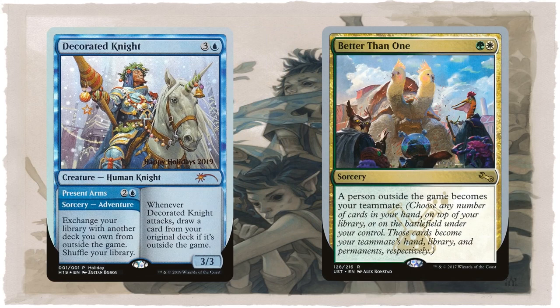That being said, I love its possible interaction with Better Than One. When you cast it, you can choose someone outside of the game to be your teammate — you give them everything you have: your entire library, all of your permanents, and all the cards in your hand. But what you do is, while Better Than One is on the stack, tap enough mana to cast Decorated Knight for its adventure cost and have it be the only card left in your hand. Once you get a new teammate, send Decorated Knight on an adventure and now you get one of your decks to play with while your teammate is already set up in the game. This can be super fun.